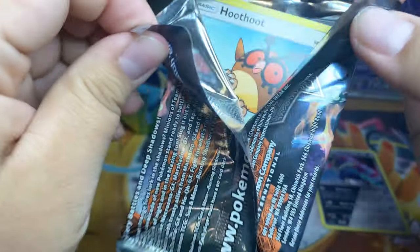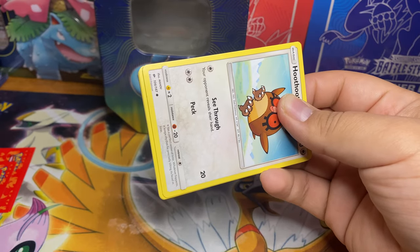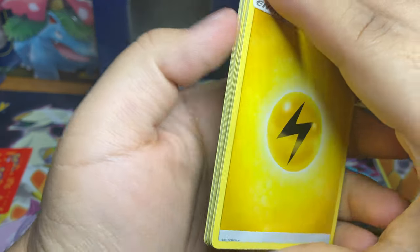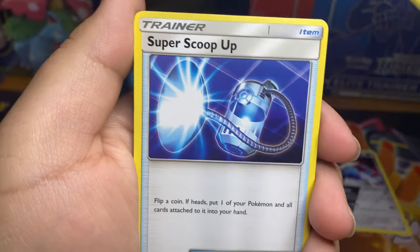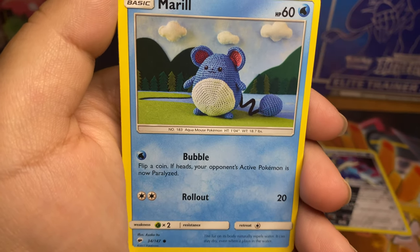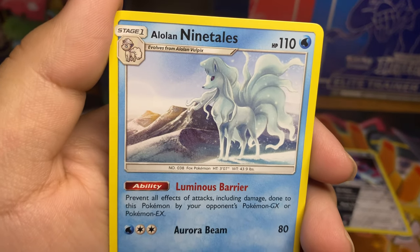Let's see what we get out of this Burning Shadows. Marshadow — he's kind of one of those fill-out Pokemon during the Sun and Moon era. I wish I was playing because I'd like to have him on my team. There's the code card — two, three, four. Got electric energy, Cyndaquil, Rotom Dex, Super Scoop Up trainer card, Hoothoot, Sandygast, Rhyhorn. That's a weird-looking Marowak, kind of cool though. We got Caterpie with nice artwork, a reverse Sandygast, and our rare is going to be an Alolan Ninetales.